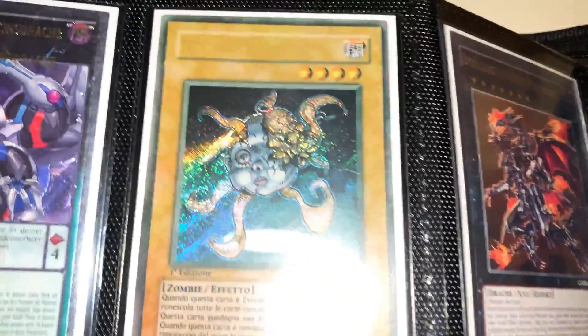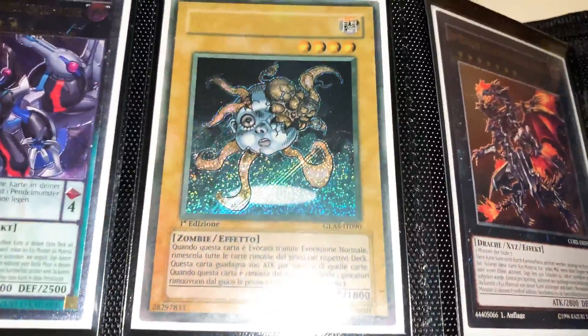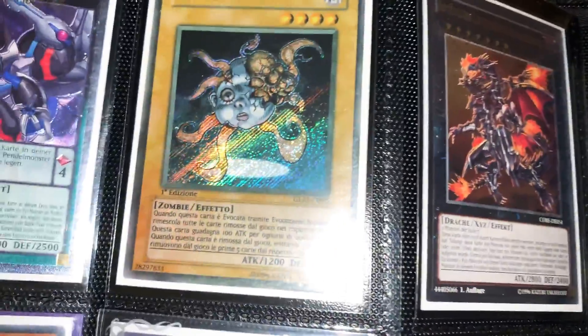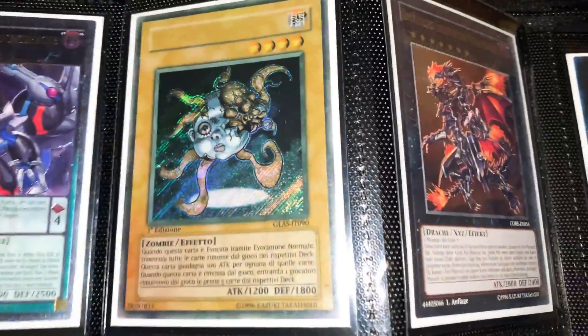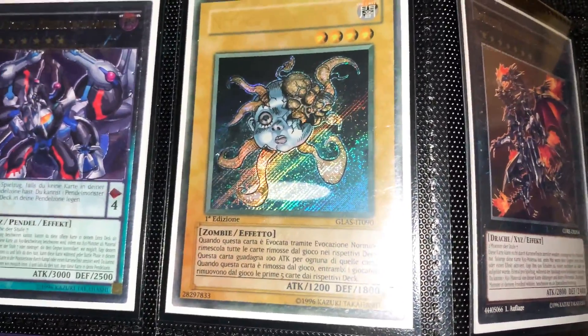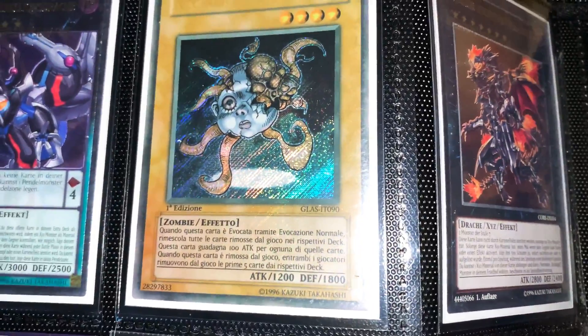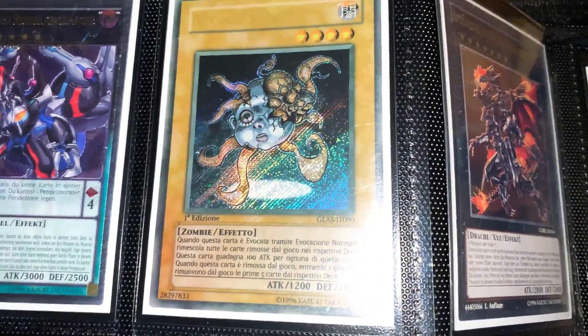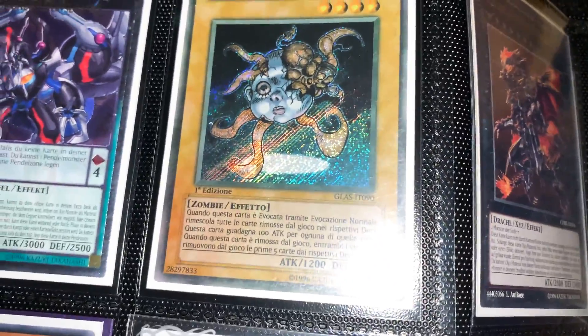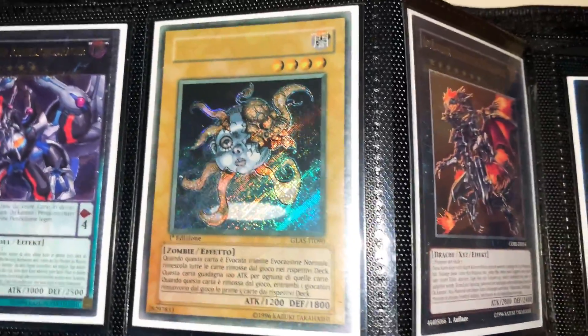Here in the middle we have a wrong color, no name, and no stamp Italian Secret first edition Necroface. Cool fact about this: I actually owned this exact misprint about five years ago. If you go way back on my channel you'll see I made a video about it back in the day, so it was really cool being able to grab it again and have it back in the collection.